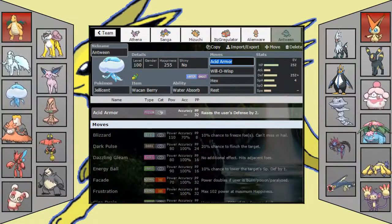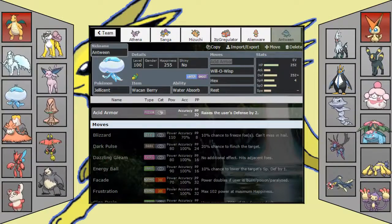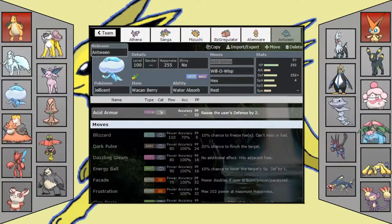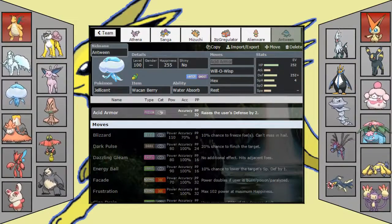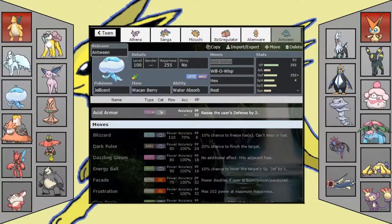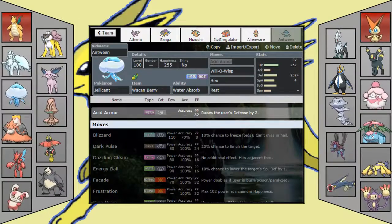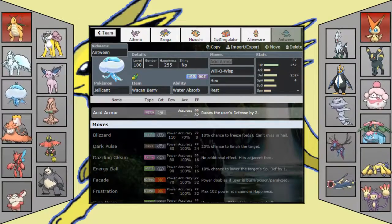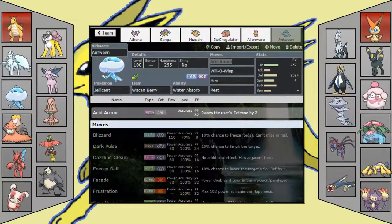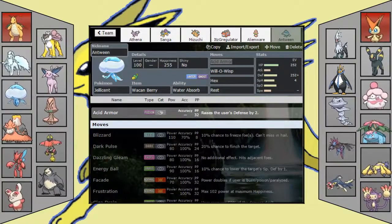I want Bahiem to do a ton of damage for late game. Lastly, we have an Acid Armor, Wacan Berry Jellicent — this is my answer to Physical Victini. I come in on any kind of Physical Victini, take a hit with the Wacan Berry, and just Acid Armor up. His main answer is Empoleon, Will-O-Wisp, Hex, Toxic, and Rest. Jellicent is for wearing down stuff like Victini and a lot of his walls.